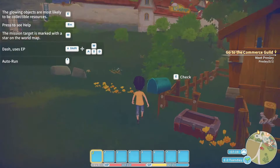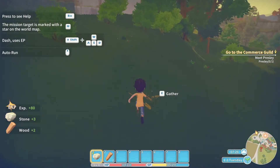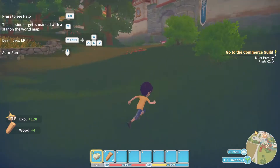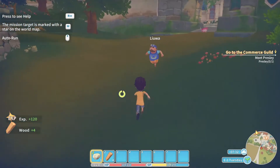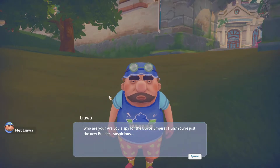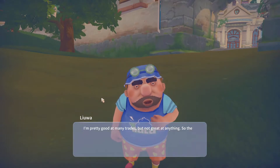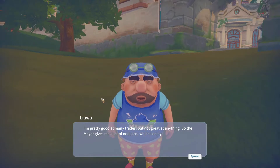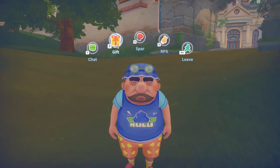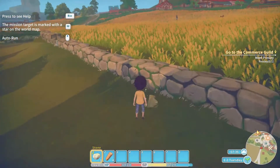We're going to get letters and stuff just from daily activities. We're going to start harvesting up some resources. There are some berries and stuff I don't care about. I'm going to say hello to this guy — 'Are you a spy for the Dubose Empire? You're just a new builder. Suspicious.' He says he's pretty good at many trades but not great at anything, so the man gives him a lot of odd jobs. You can give characters gifts, spar and fight them to win rewards, play rock paper scissors, or just leave them alone.